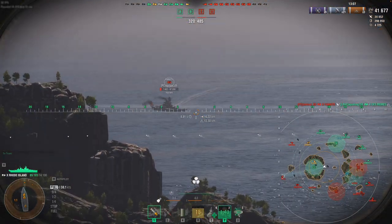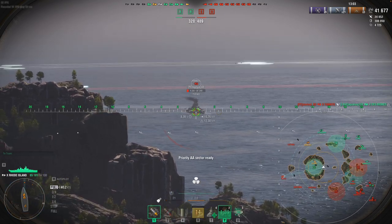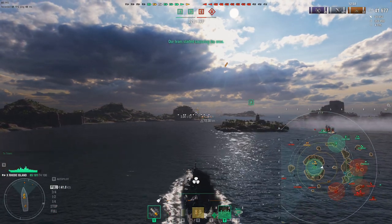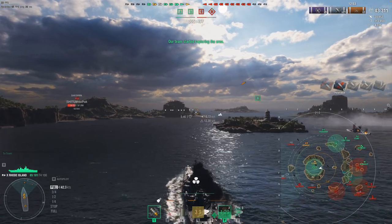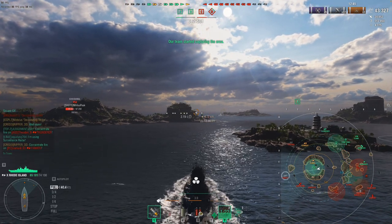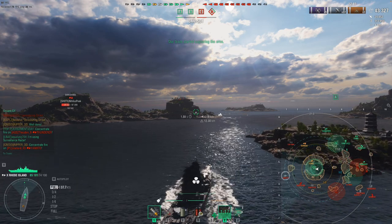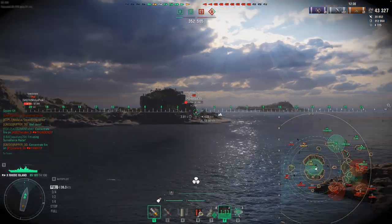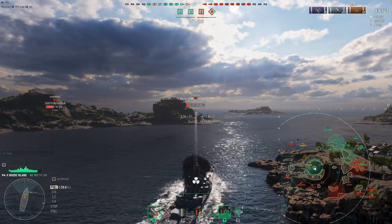Starting another fire right there, going undetected, positioning inside islands. We've got the captain perk — it's called Swift and Silent — where basically if you're undetected, you get a little bit of extra boost to your speed. We've got the engine boost up and you can see this thing is cooking, going up to 40-plus knots, going faster than some destroyers. It can also go in and start tanking, though not for prolonged amounts of time.